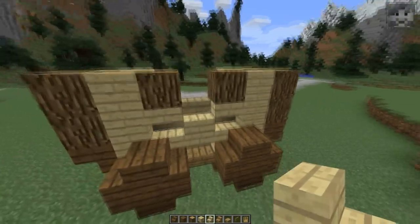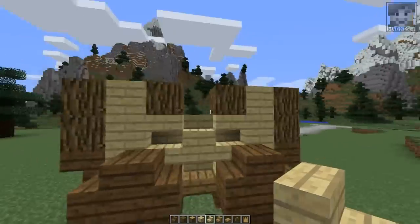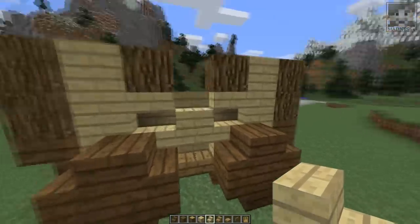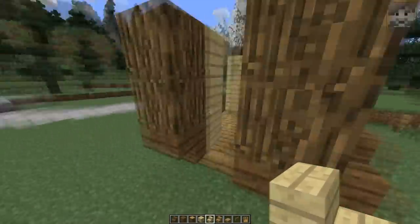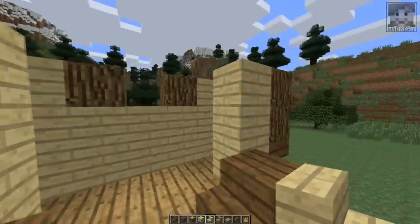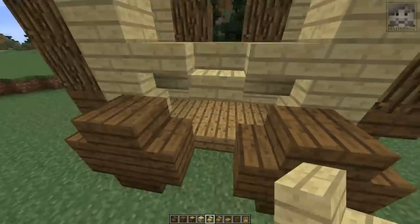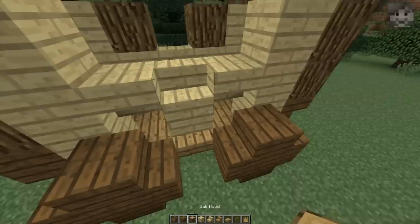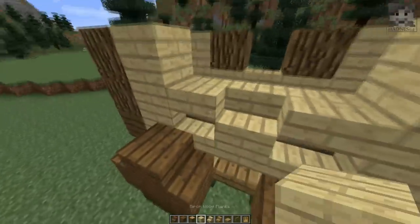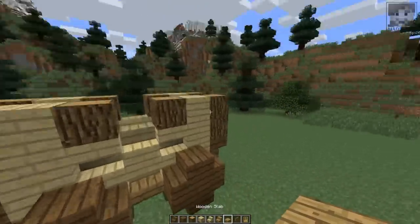This creates a nice shape for the window which is going to be here. If you don't like this then just leave it and place birch wood planks right there. I'm going to continue like this: once again two upside down birch wood stairs, one regular one in the middle, one upside down, then two more planks and two more logs like this.